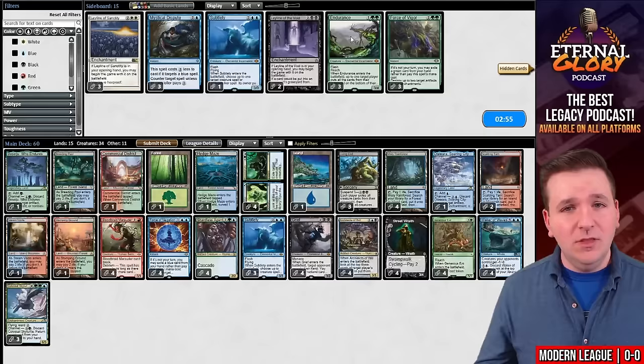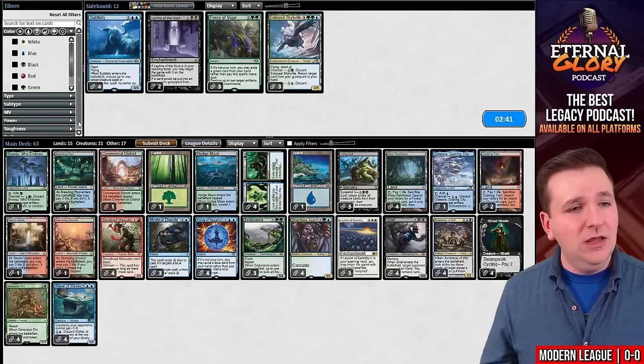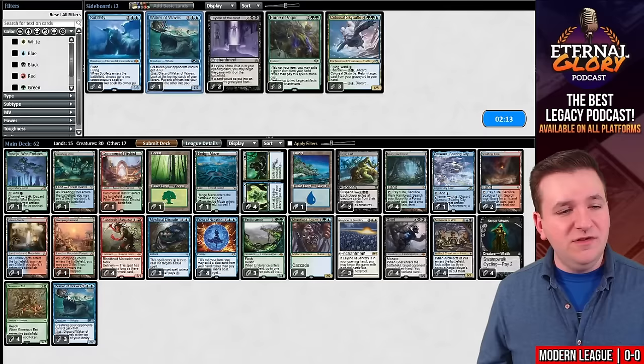We definitely want our Endurance. Because they're on Glimpse the Unthinkable, I think we want Leyline of Sanctity. Mystical Dispute is also great. We don't need Colossal Sky Turtle or Subtlety — those are cards that can leave our deck. That leaves us at 63. I think I'm going to take out a couple copies of Waker of Waves, and maybe one Marauder. Let's try this. On the play for game number two.